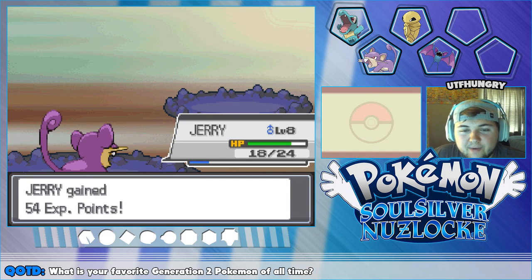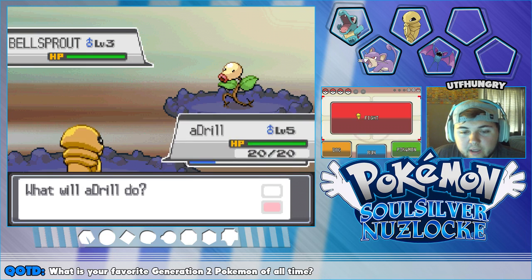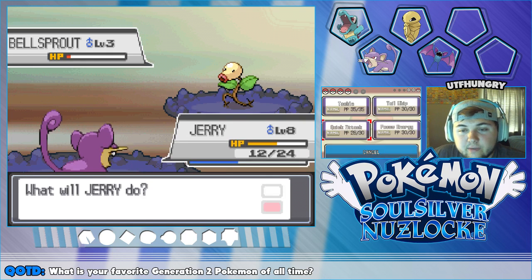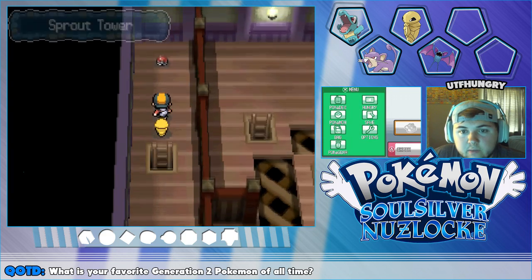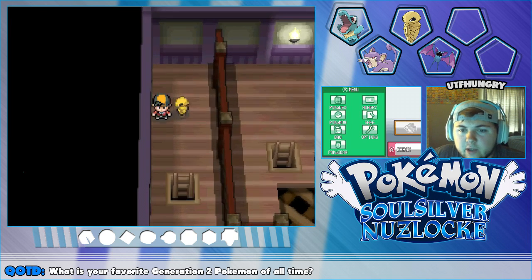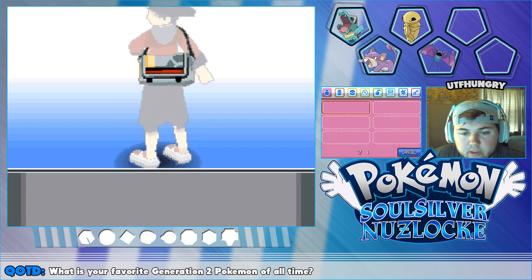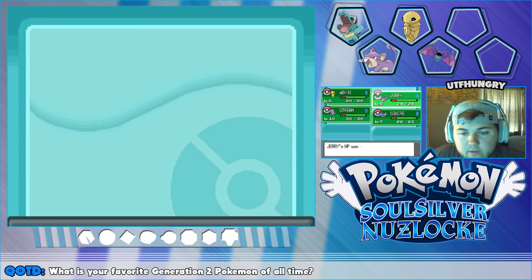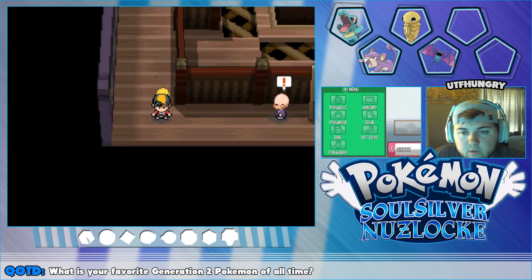Oh, I should have swapped — I keep pressing B. Yeah, switch — we'll go back to Drill, then back into Jerry, and go for Quick Attack. One more, there we go! I think our team does just fine. We grabbed that X Accuracy too. I think we're going to give Jerry a potion real quick — I think he could use one. There we go, Jerry's all set. It's always good to have full health.